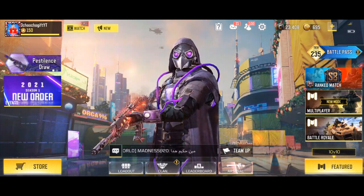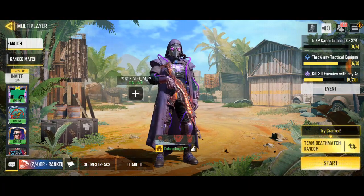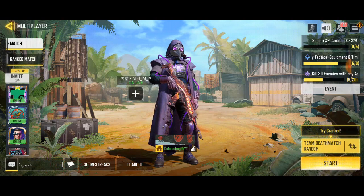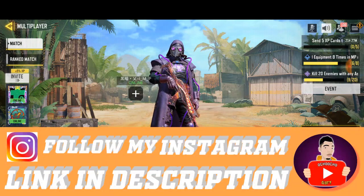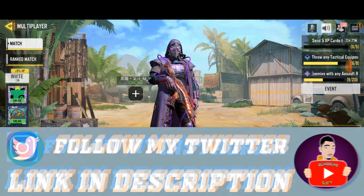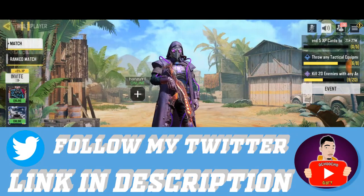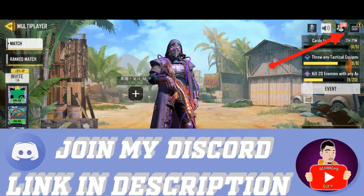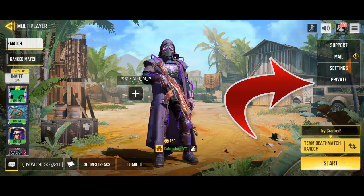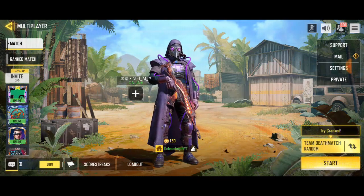First of all, go to multiplayer — just click multiplayer. On the top right hand corner of your screen, beside the friend list icon, just click on these three icons over here. Then you're going to see support, mail, settings, and private — just click on private.